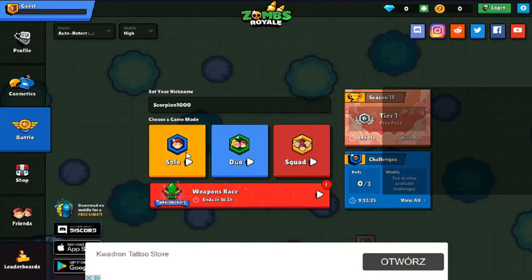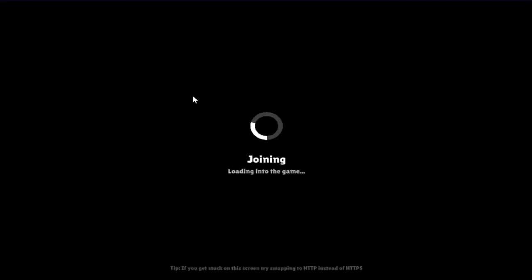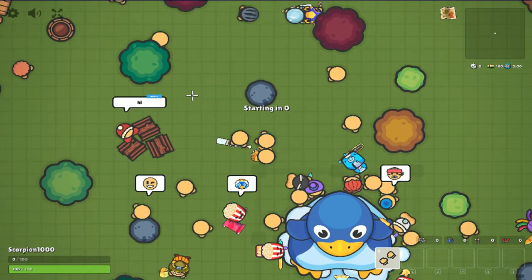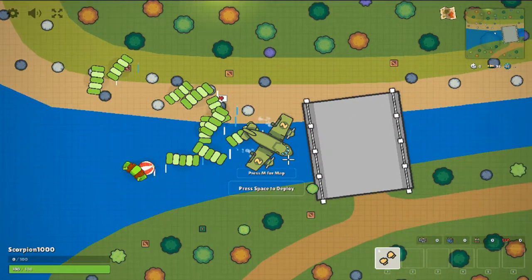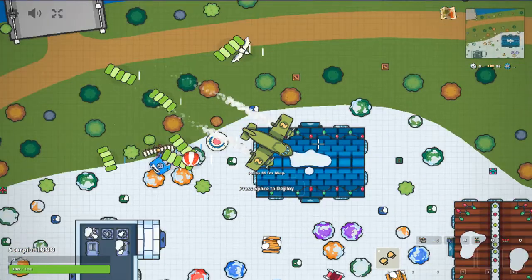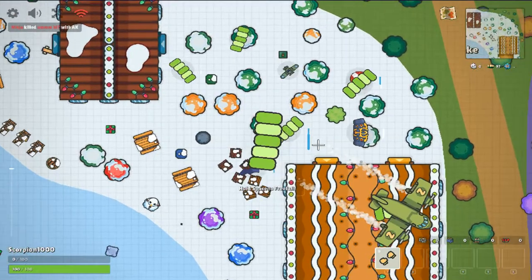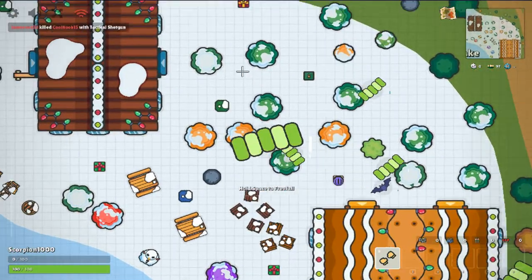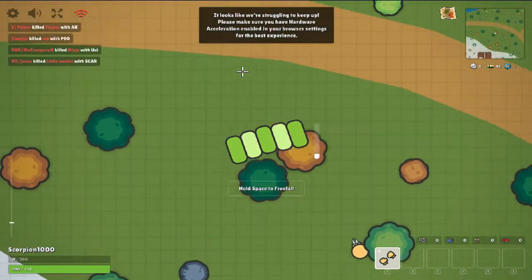Here is another game, it's called Zom's Royale, and this looks something similar to PUBG, except we see everything from the top. Here's the airplane and everybody is jumping out with parachutes. I can jump now — I'll press space and look, I'm parachuting and playing against other people in my browser.